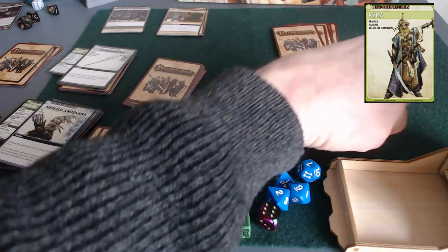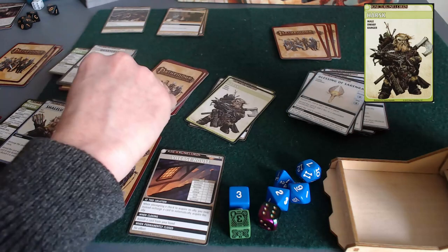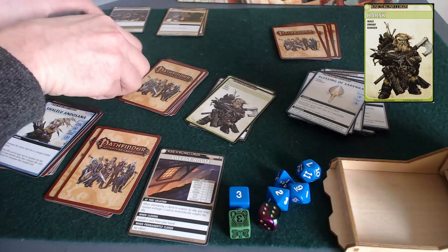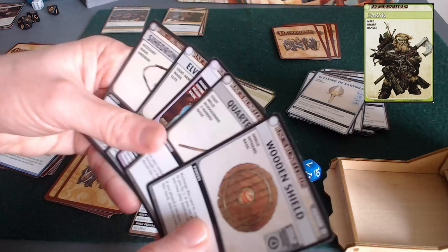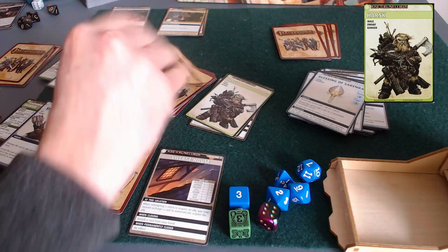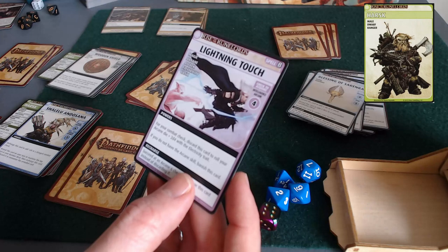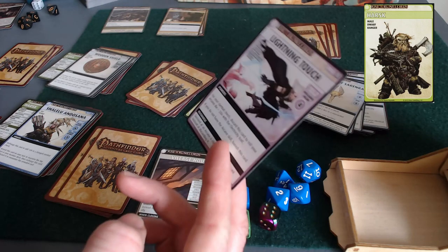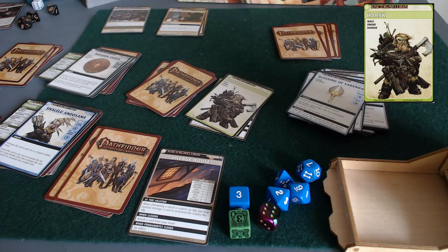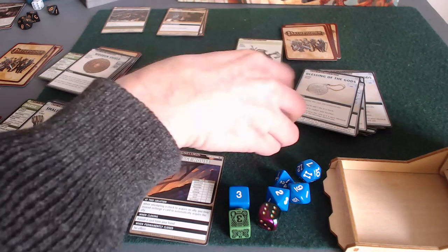That was a rough turn for Kira. Now it's Harsk's turn - she didn't draw up. Wooden shield - more armor, just what we needed. Harsk explores: lightning touch, another arcane spell which is going to do nobody any good, so I'm not even going to bother trying to acquire it. Tick over a timer deck.